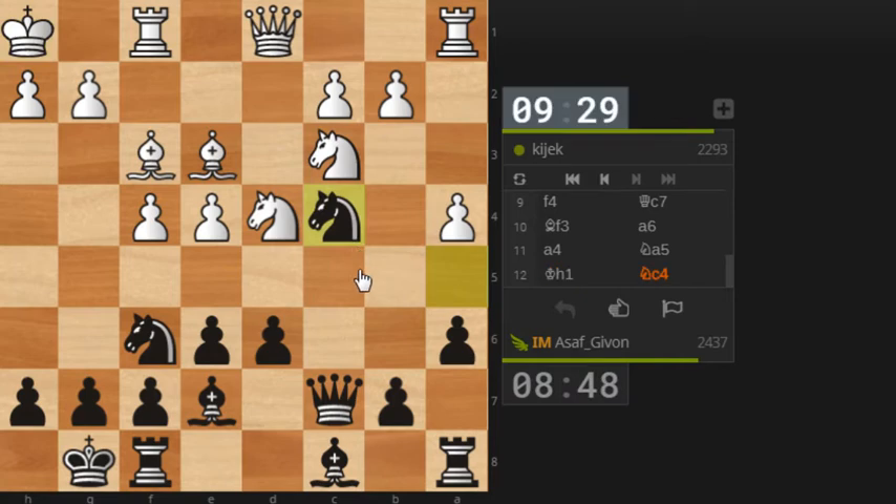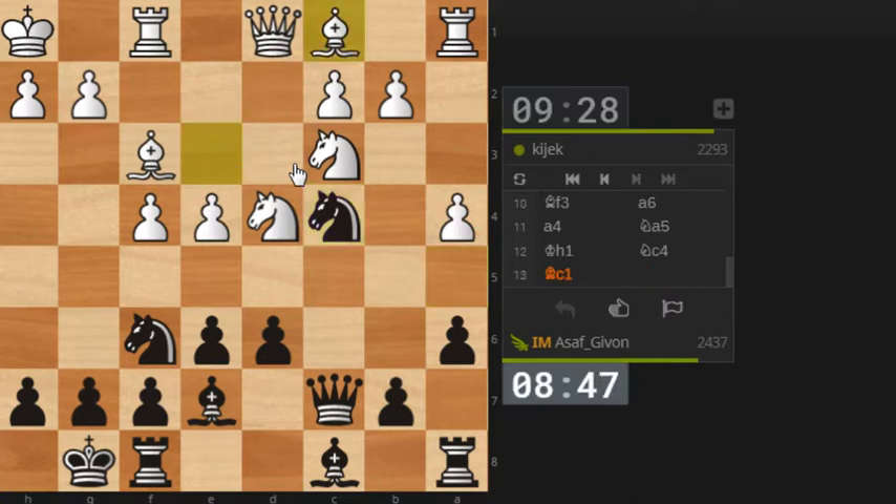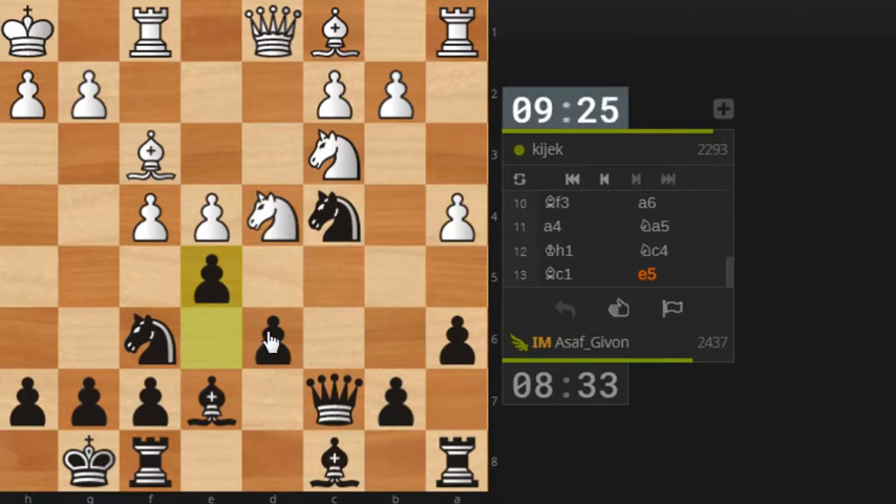So I will play Nc4. He'll play Bc1 probably, because I just don't see any other way to protect the bishop and the pawn. Now I think it's time to try and solve my problem of the undeveloped bishop on c8, so the move e5 appeals to me very much — seems like a very concrete move. Let's play e5. I kind of like it, getting ready to develop the bishop.